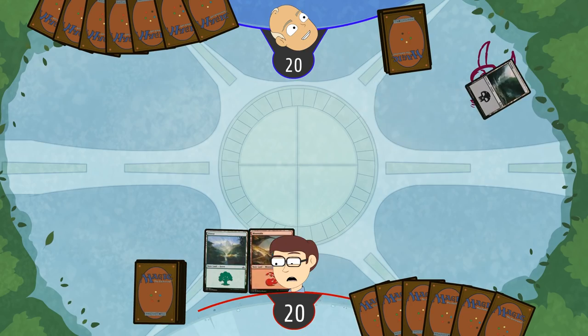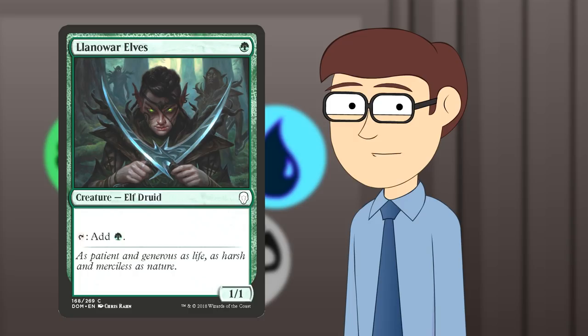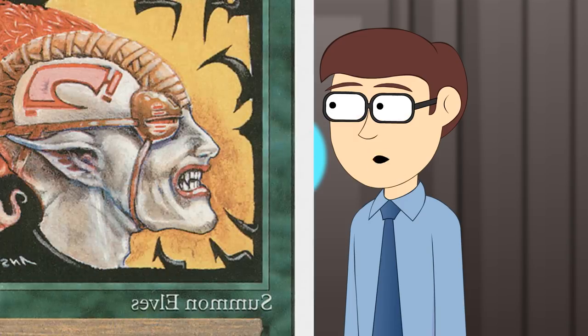I summon the spooky land with skull on it, and I put it over here. Excuse me while I tap my forest. I cast the Llanowar Elves. Here's a picture of the card I just played, except it's the new version and not the old one.